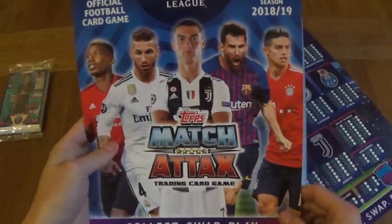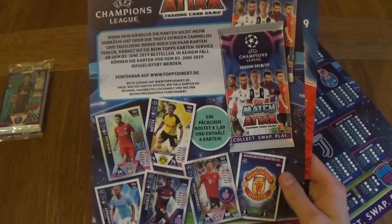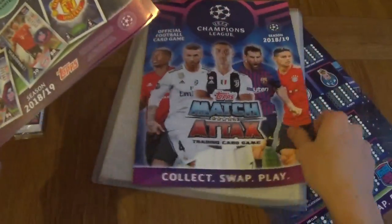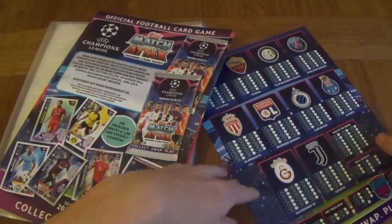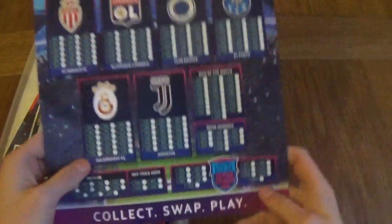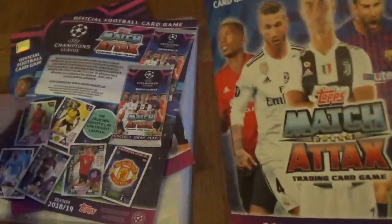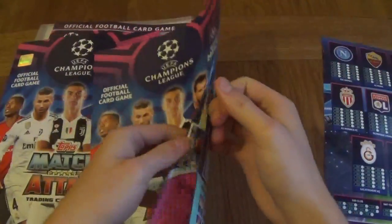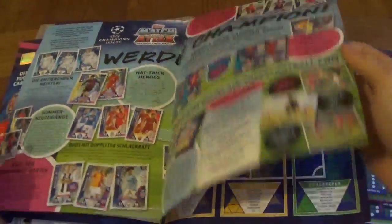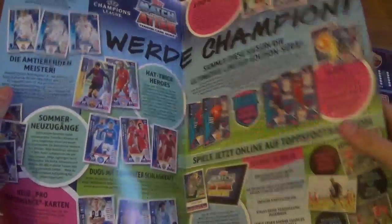We've got Ronaldo, Pogba, Ramos, Messi, and James Rodriguez on the front. We've got a leaflet. I'm not really going to translate everything — you can see the packs are six cards and a pound each, just like the Premier League. We've got the checklist for the cards — you can see it right there, that's a nice checklist, I really like the way they've done it. The second part of the checklist is on this side. And here we've got the pitch — it's quite big — and how to play the game itself.